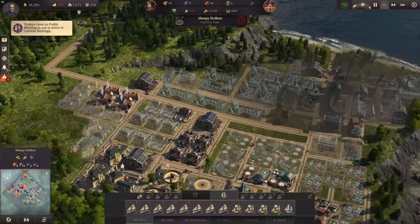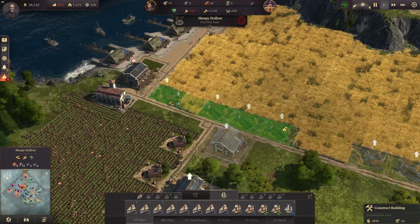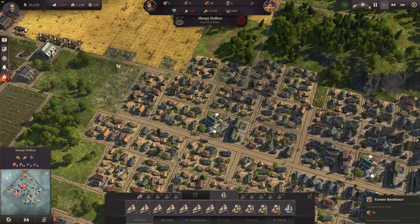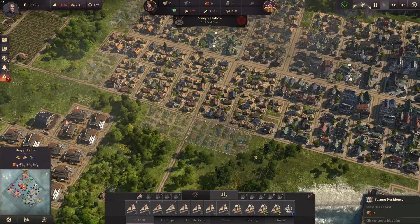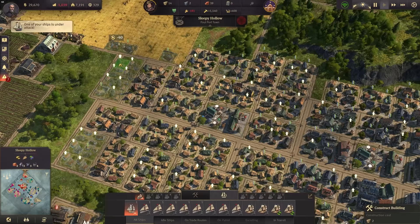I'm still waiting on grain — grain is actually missing. We do need more grain farms. And with that also some more farmers, unfortunately. This whole row here that we still need — let's build them. We also need more wood, but we need the workforce for all of that.